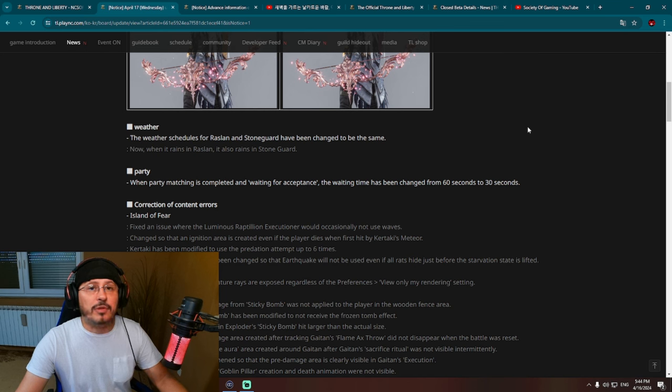This is interesting — weather changes. This is a very important feature of Throne and Liberty. I'm preparing a special video regarding weather changes in this game because there is a huge change, not only regarding skills of your weapons but also regarding environment and entry conditions to open world dungeons like Sanctum of Desire when it's raining. The weather schedule for Raslan and Stone Guard has been changed to be the same — now when it rains in Raslan, it also rains in Stone Guard.